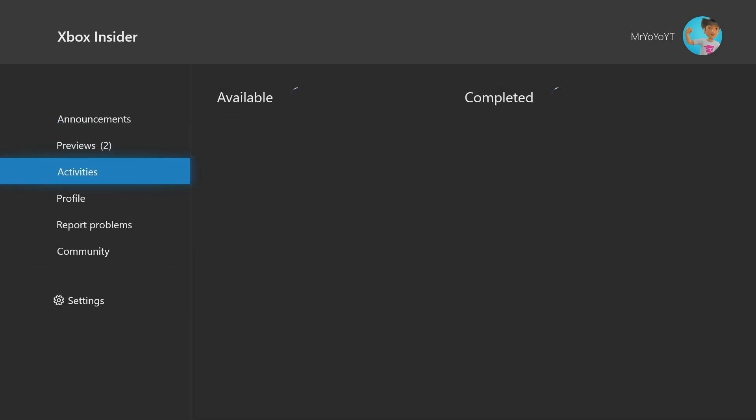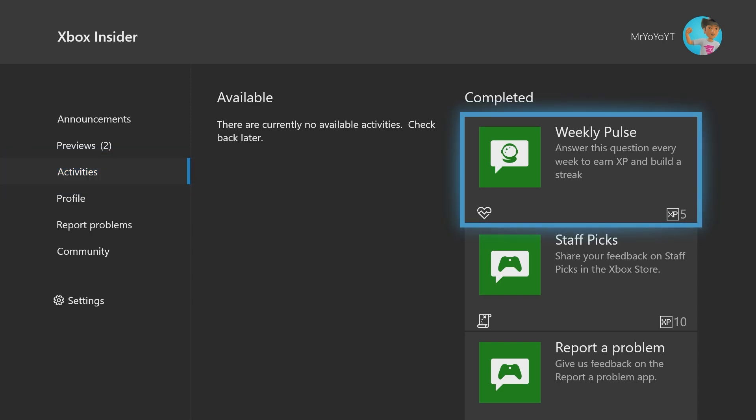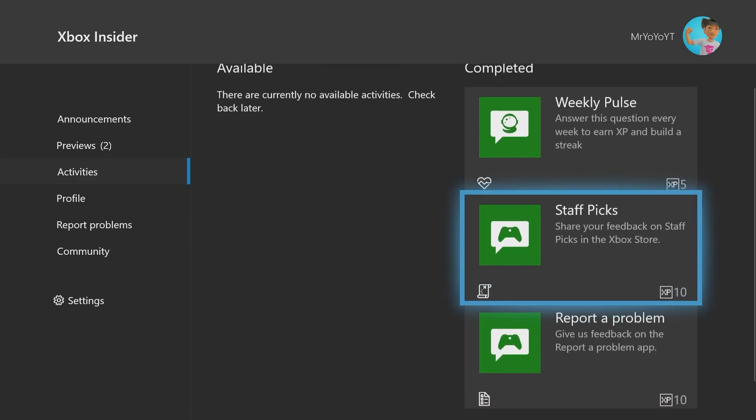Next is the Activities tab. This is where you'll find quests you can complete — usually simple quizzes that take about a minute — and you earn XP to build your level. There's a Weekly Pulse released every single week where you can earn 5 XP. I'm currently on a 26 or 27 week streak. Some activities like Staff Picks will also be released, where you share feedback on picks in the Xbox Store.